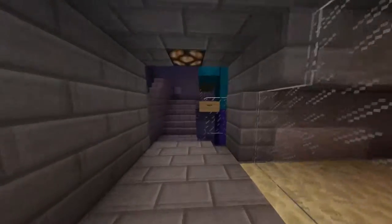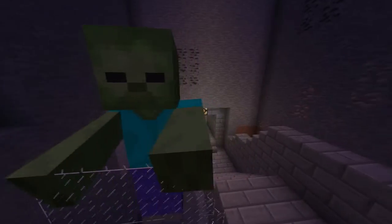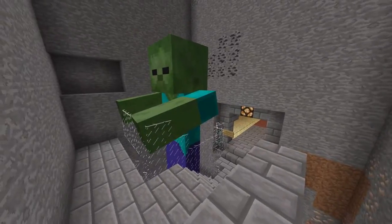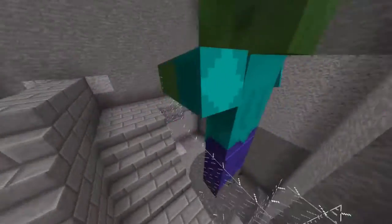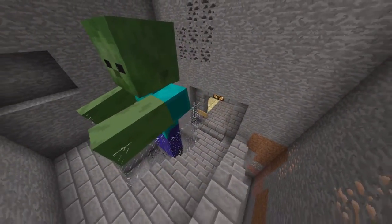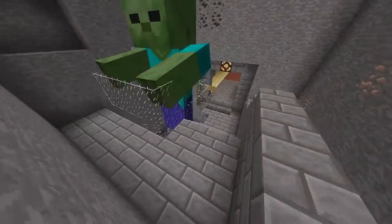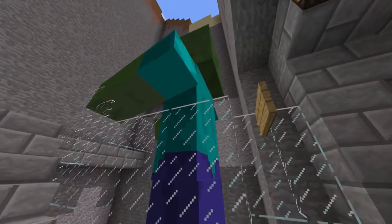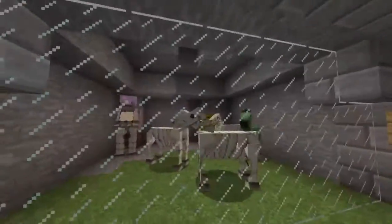Over here we have the giant — the last mob in the special section. It does not spawn naturally; you'll only really see it in adventure maps and servers. It's basically just a big zombie with a lot more health — around 100 health compared to your 20 — and it has very strange hit detection, so be careful if you encounter it on a server.